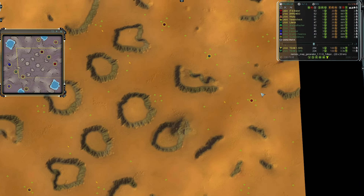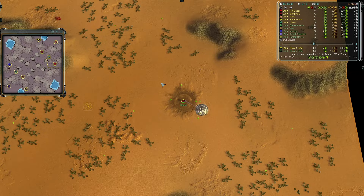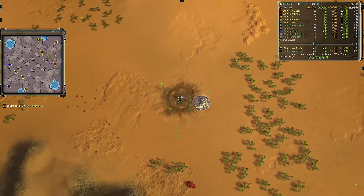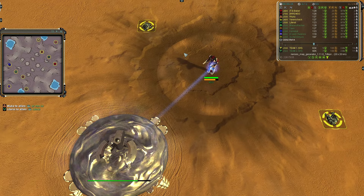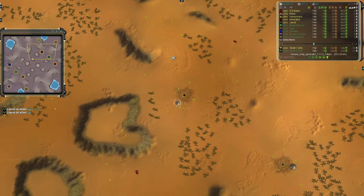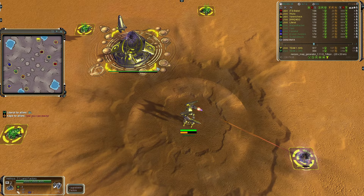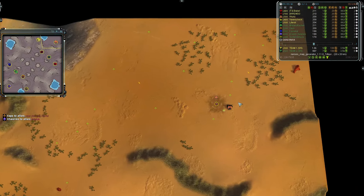Starting with team one's southeast-most player in ruby red, it's Babble going first land as an Aeon — he's a 1400. To his northwest we have Literal, also going first land as an Aeon in forest green as a 1500. Rounding up the front line for team one is MSG, going first land as a third Aeon in chevy crimson — the highest rated player on team one. To his north, Impact Man Yellow, the Seraphim commander, is Varinichek, going first land as Seraphim, rated 1400.